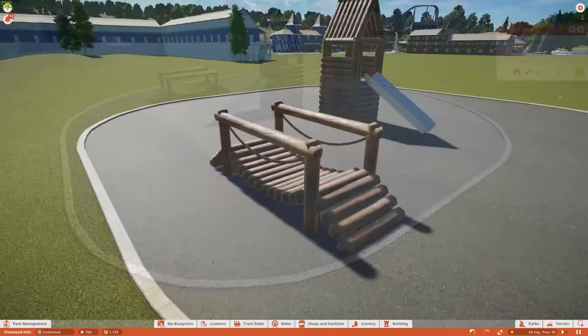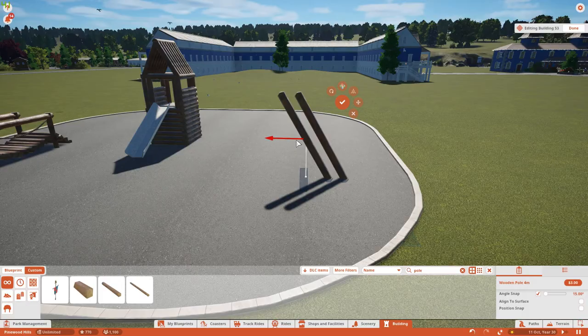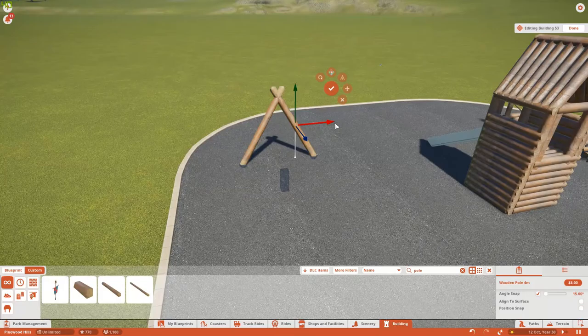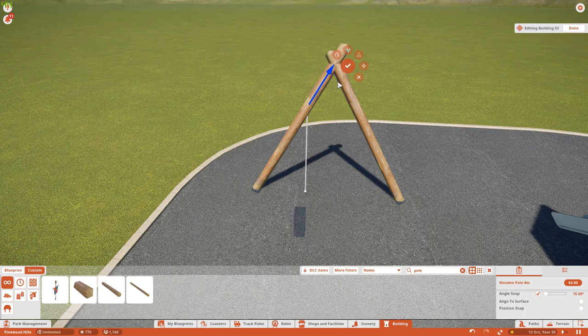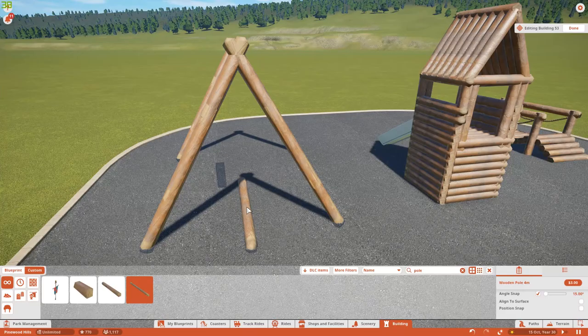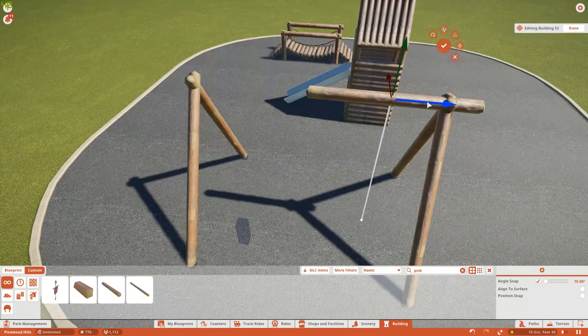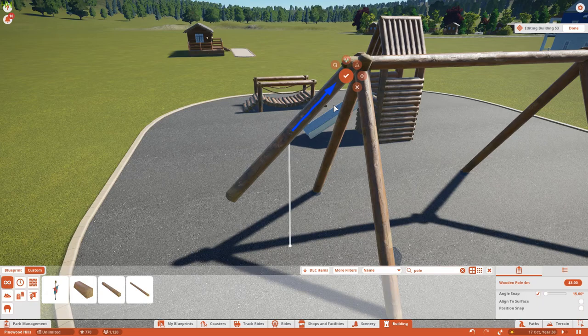We're putting a playground together out of wooden log pieces and we just completed a very simple log bridge. This particular playground is quite hard to build at actual scale in Planet Coaster because everything is so massive. I wanted a playground in this park because it's very much a family-style park - most theme parks and holiday parks in the UK will have at least one playground, including things like swings, a slide, and a few other bits.